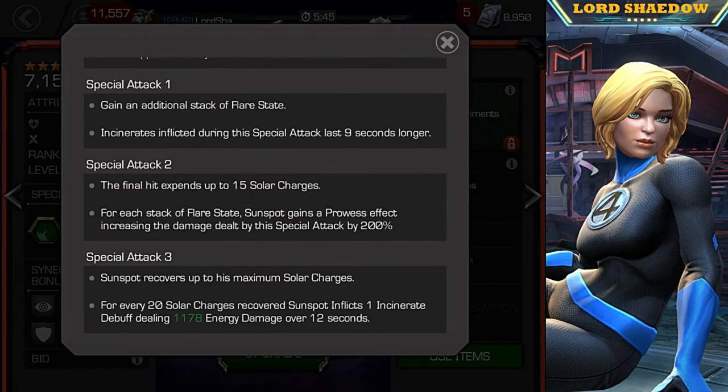Special one is very key — you gain a stack of flare state, and the incinerates inflicted during that special attack last nine seconds longer, which helps you manage charges. Special two is the big money damage. It expends up to 15 solar charges, and for each stack of flare state Sunspot gains a prowess effect increasing the damage dealt by this special attack by 200%.